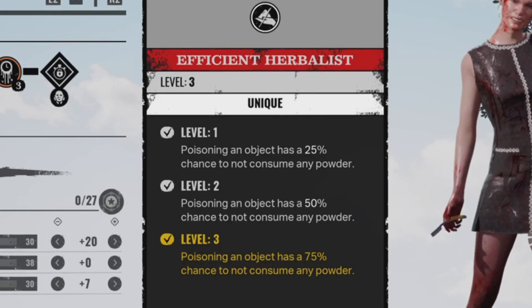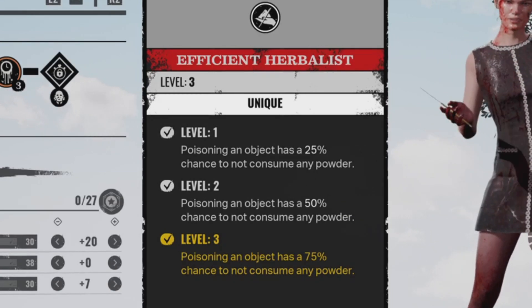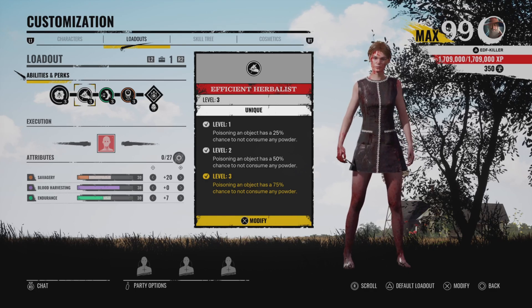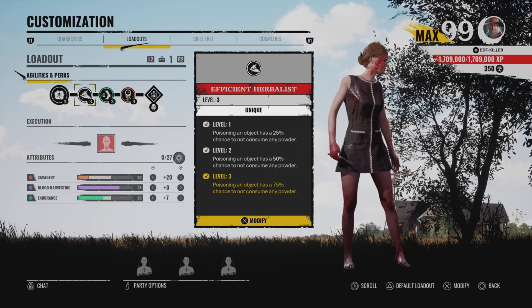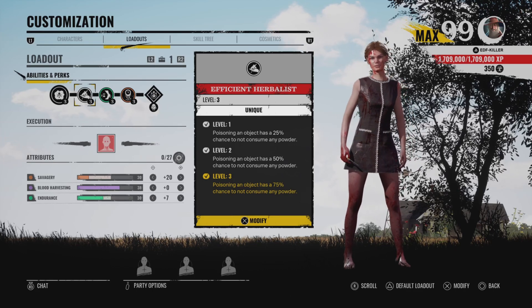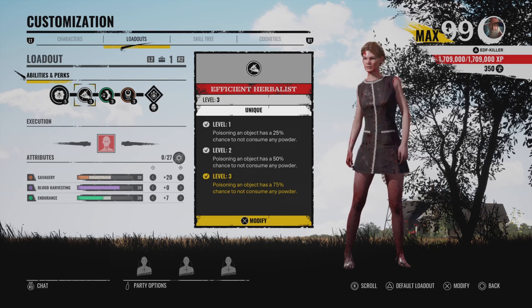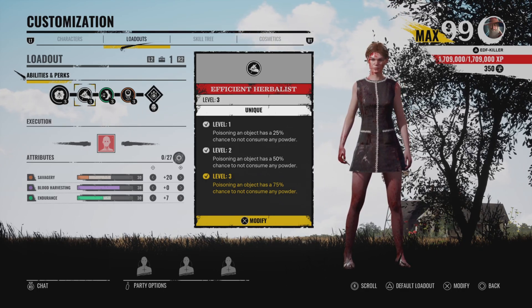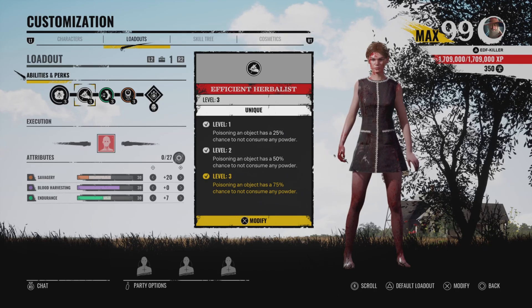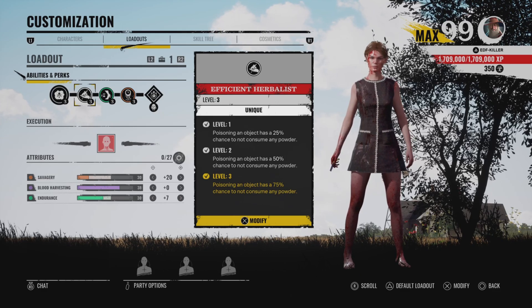What this perk does at level three: you have a 75% chance not to consume a powder. When you use the poison cloud ability you'll lose a poison no matter what, but if you poison an object this perk will save your poisons. So you can basically just poison every single object on the map. At level one it's a 25% chance, level two is 50%, and at level three it basically gives you unlimited poison.